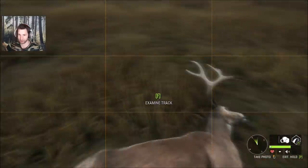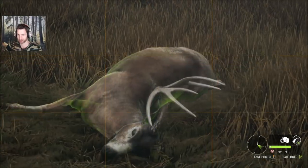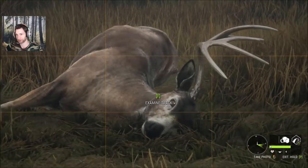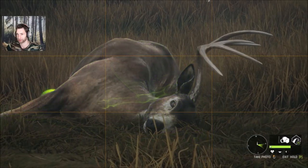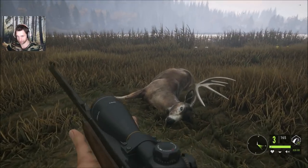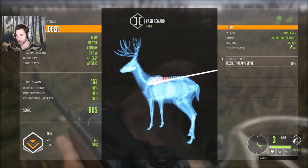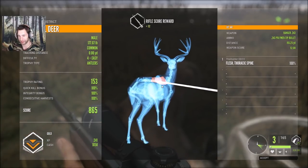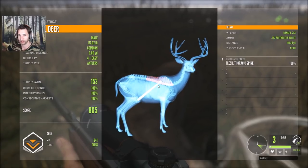Just to be sure we're going to take a picture of him. From this point of view I'm thinking he's like a 150s. 153 gold — we made a 193 yard spine shot. He scored a total score of 865, we got 1,058 cash and 241 XP for that. Perfect shot on that buck, a really nice black-tail. Now let's go over and see if we can get that white-tail.